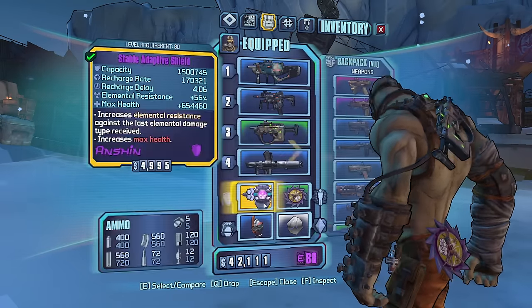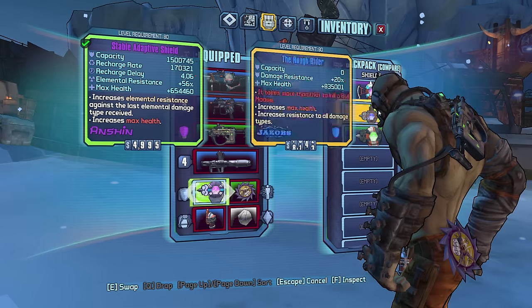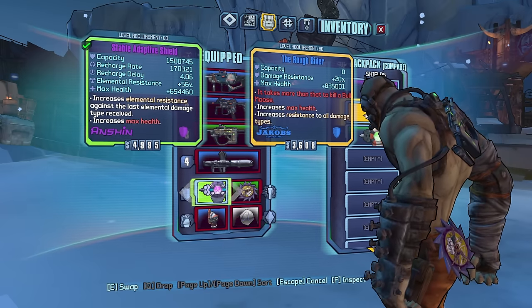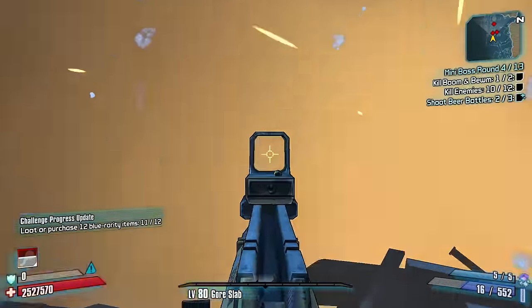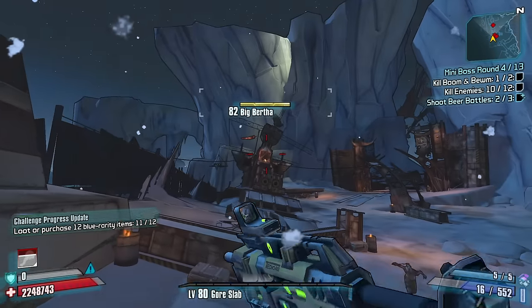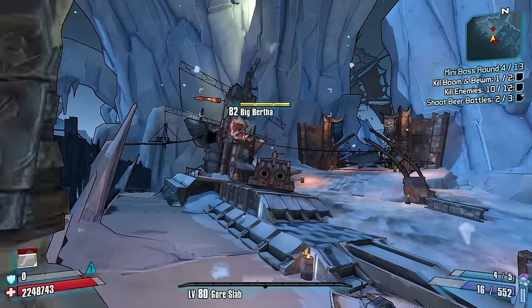The Rough Rider — okay. So the Rough Rider is a shield that removes your shield altogether, but increases your max health and resistance to all damage types by 20%. That could be really good for what we're trying to accomplish here. Rough Rider is my go-to shield for a Krieg — melee Krieg at least.